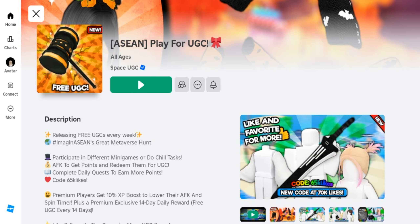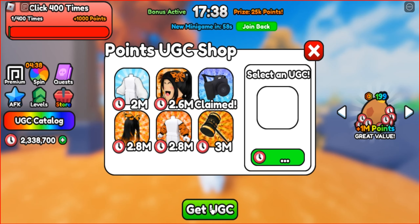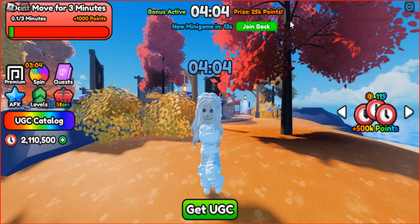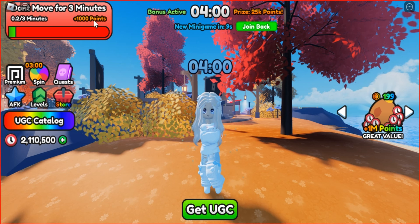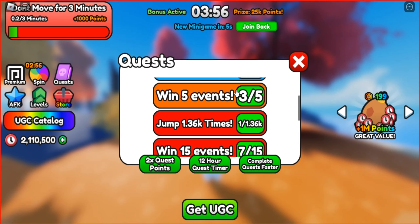There's a game called Play4UGC that you can join. If you want to get a Halloween Guardian Hummer, you need to accumulate 3 million points. You can earn 25,000 points for every 30 minutes you play AFK, or you can complete tasks. You can also complete quests, and each quest will give you 5,000 points.